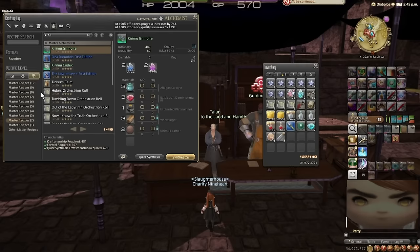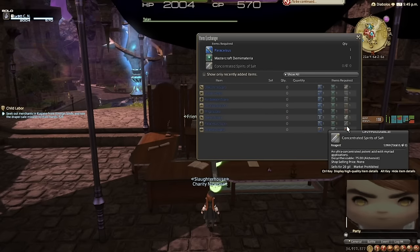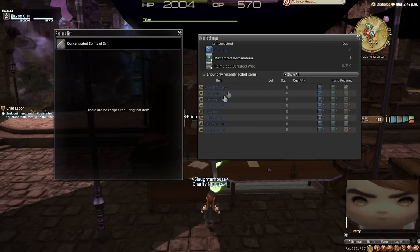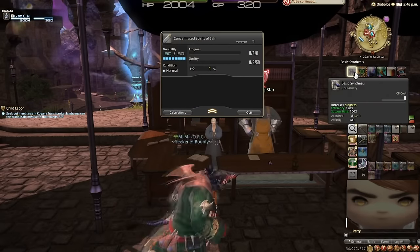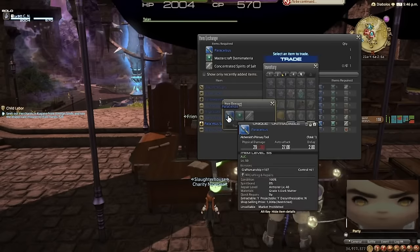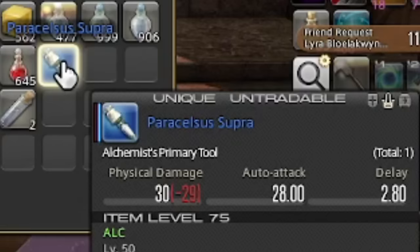Let's go ahead and make our Spirits of Salt and our Concentrated Spirits of Salt. Now all we do is simply turn that into Talan to get a copy of Master Alchemist 2, which should hopefully unlock the recipe that I need. Wait — am I an idiot? This is the same item... so how come when I search for recipes to make this, it doesn't show up even though I clearly just made it? Whatever — it's probably not a bad thing having the Master Recipes for Alchemist unlocked anyways.